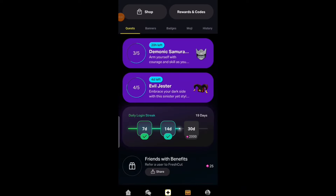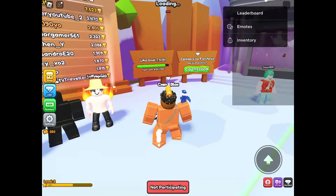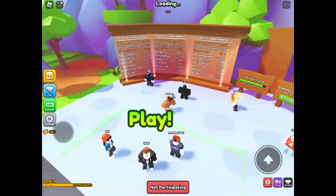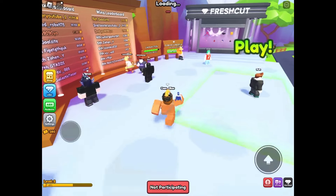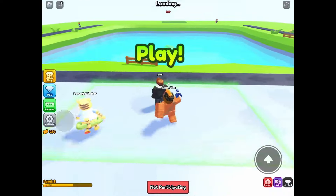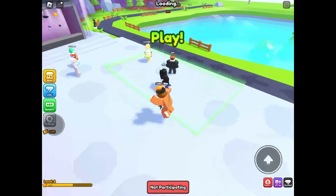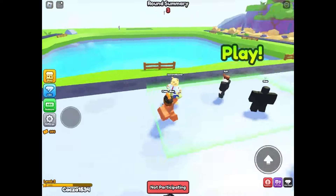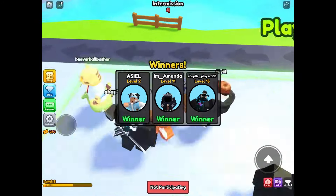Now I will be teaching you guys how to do the second and fourth tasks. You have to be in this game, Rapid Rumble — link will be in the description. What you have to do is favorite the game; it is really easy. The hardest task is to win 100 games, which will take a long time. Stand in the green area to join a game. A game can have multiple winners. I will just show you guys how to win a game.